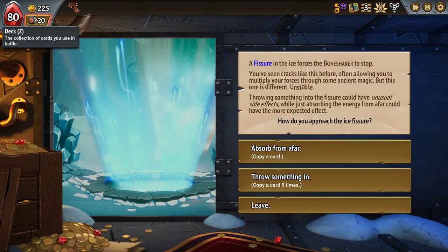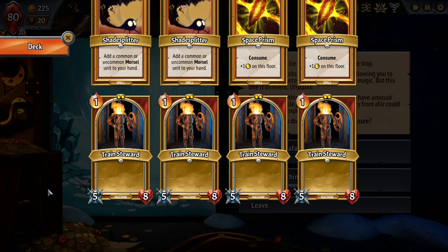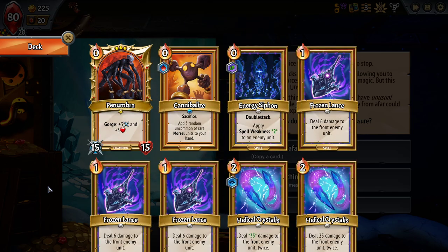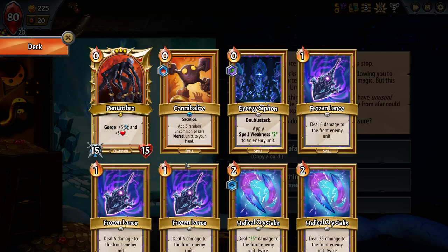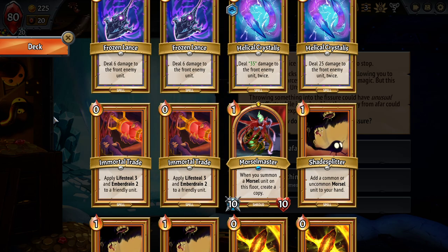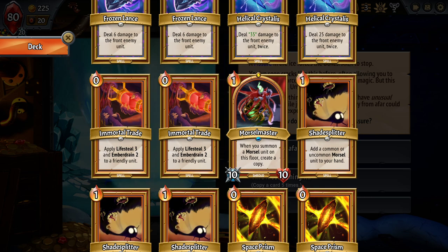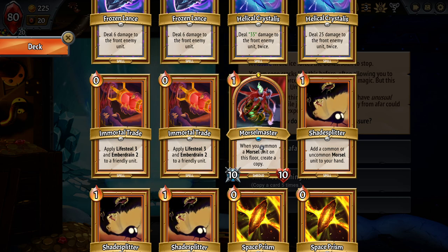Oh! Well, now that is a thing. The annoying thing about it is I don't think I copy anything five times. Two times the Morsel Master is not a great idea here. We do have the ability to go Penumbra, Morsel Master, Morsel Master — but we've seen in the previous time I played these two clans during the publisher stream that they don't copy the extra ones, so you'll end up with three.